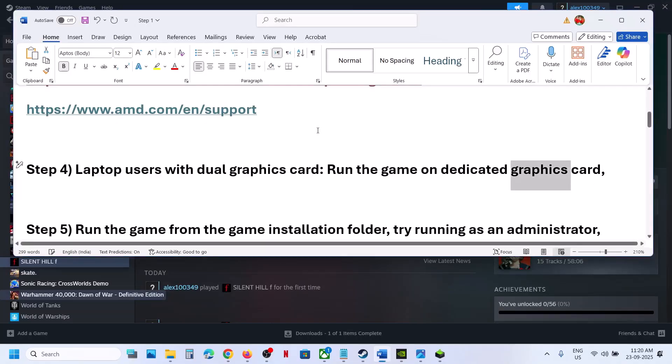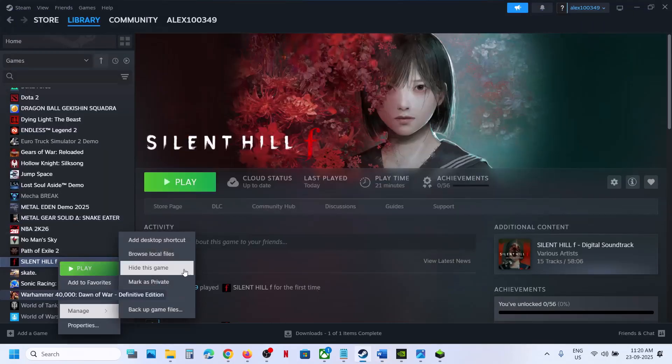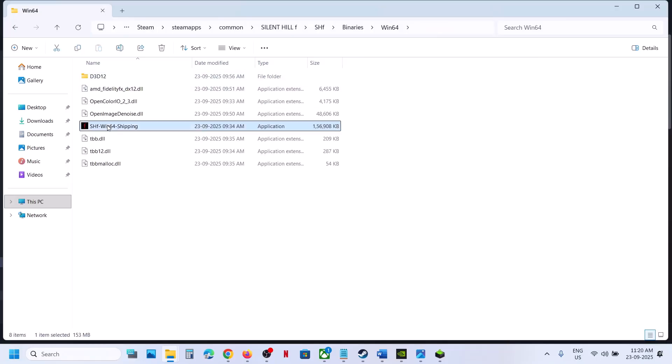Now launch the game. The next step is to run the game from the game installation folder. Make a right click on the game, select Manage, and click on Browse Local Files. This will take you to the game installation folder. Open the SHF folder > Binaries > Win64, select this exe file, and double-click to launch the game from here.